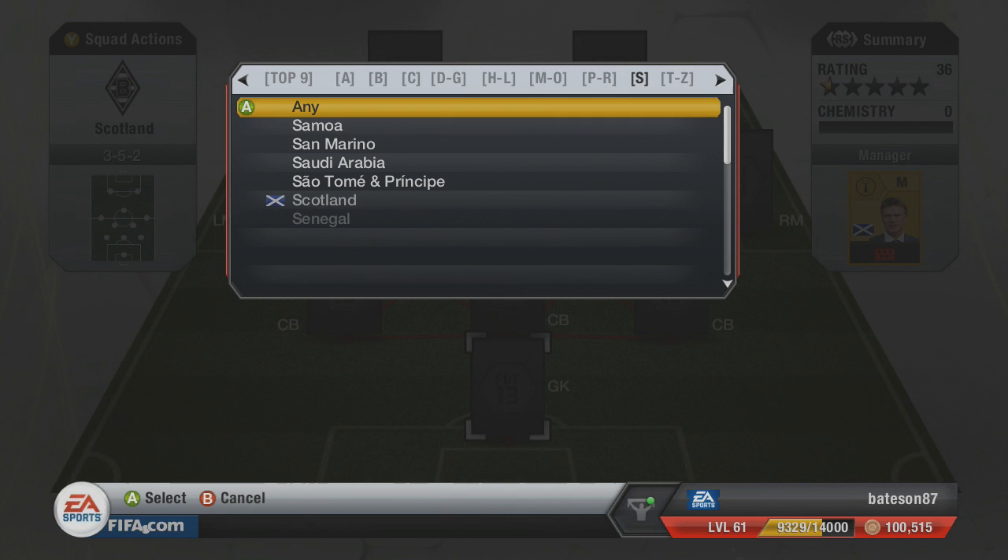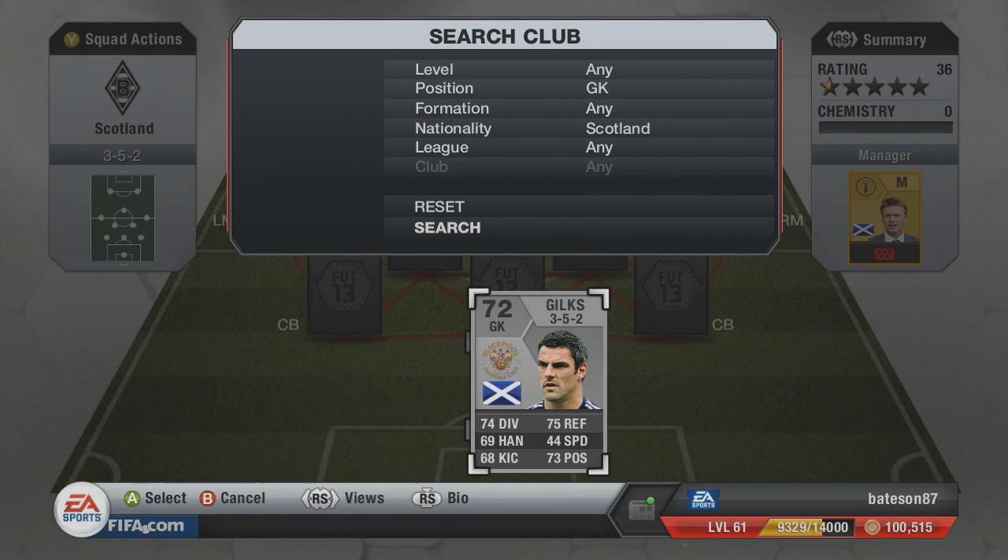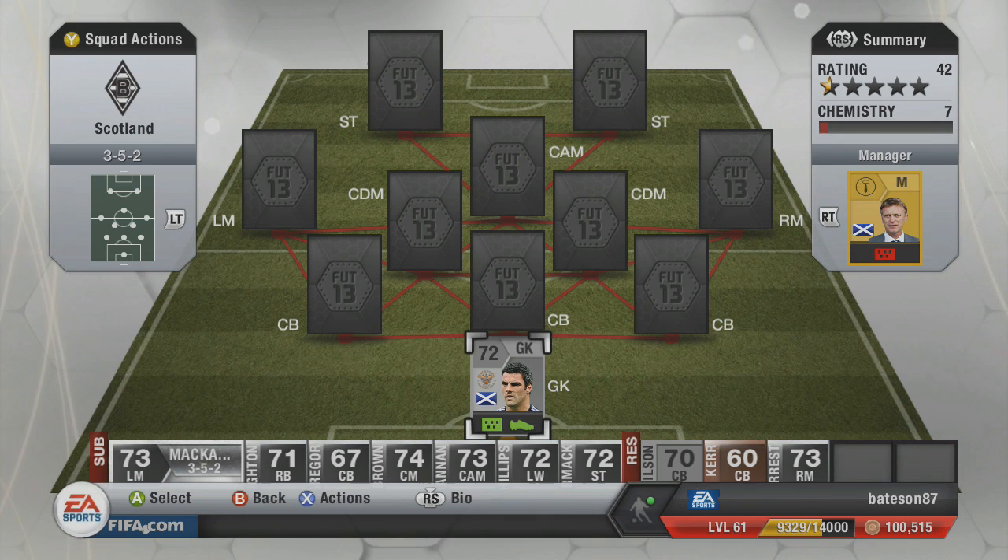It's a 3-5-2 because of the center backs. In net we're going to go with Gilks. There is an inform goalkeeper but unfortunately because of the market being down he isn't available. He is a 72-rated, so you can get away with either the inform or this normal card, who plays for Blackpool — paying like 200 coins for this guy.